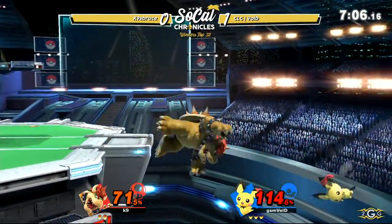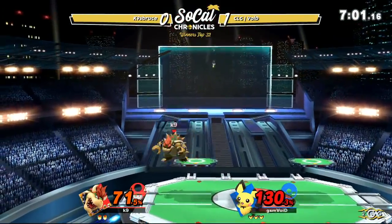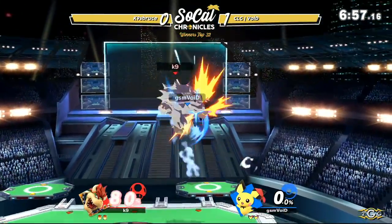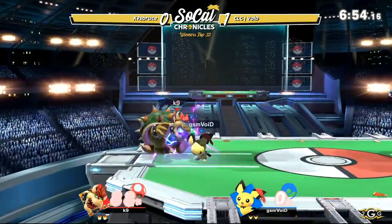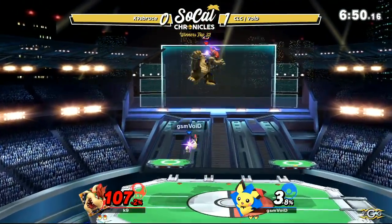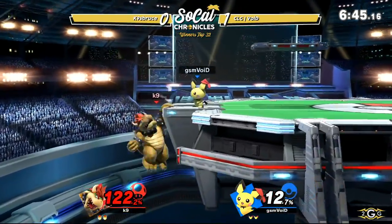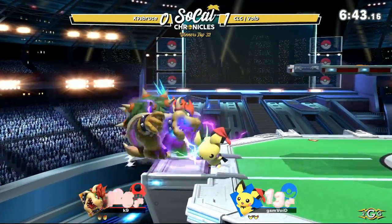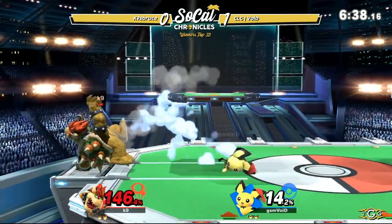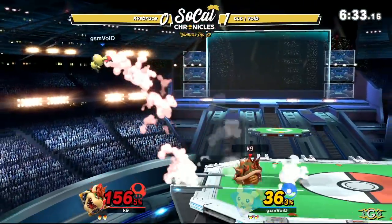Pichu's up B agility does not actually deal any damage onto his opponents. Getting the up tilt to take out that stock — Boyd lands a hit, which could lead to large damage, possibly even another thunder conversion. Like the thunder mix-up. Gets that fair, putting it into another offstage situation — trying to read a high recovery into a spike. Getting another grab, down throw into the neutral air. Pretty basic combo stuff. K9 having such difficulty just staying grounded, being able to combat this little mouse.